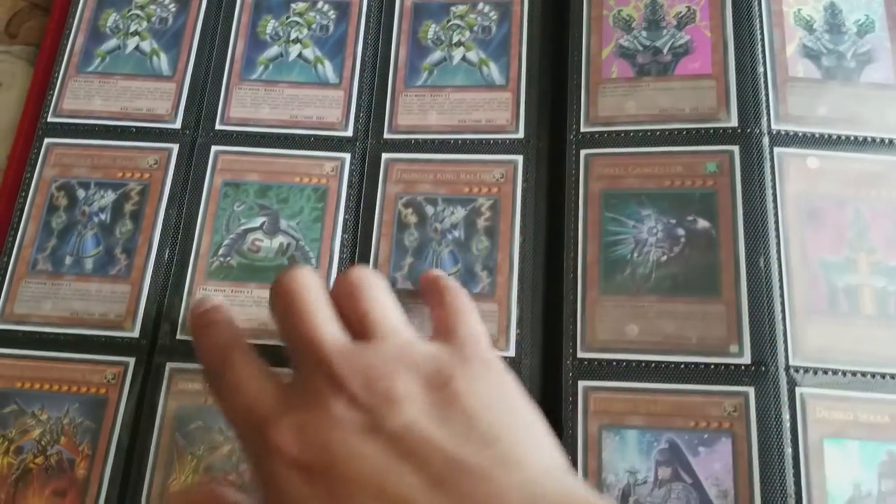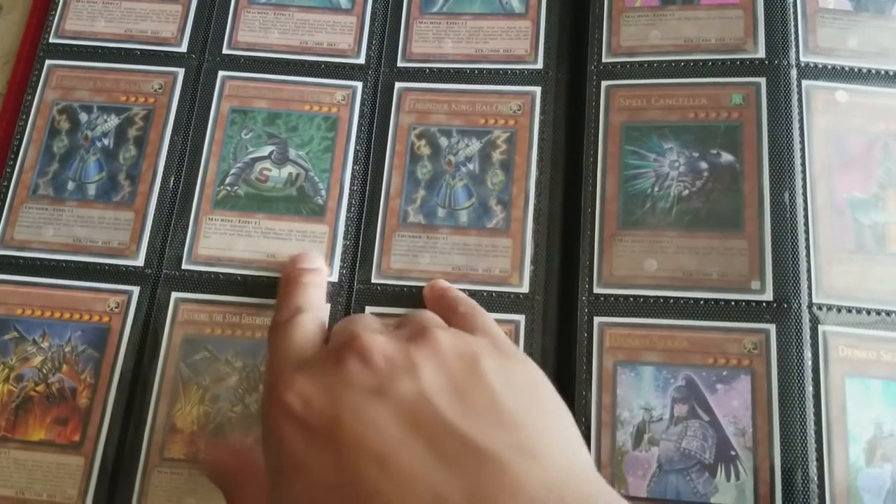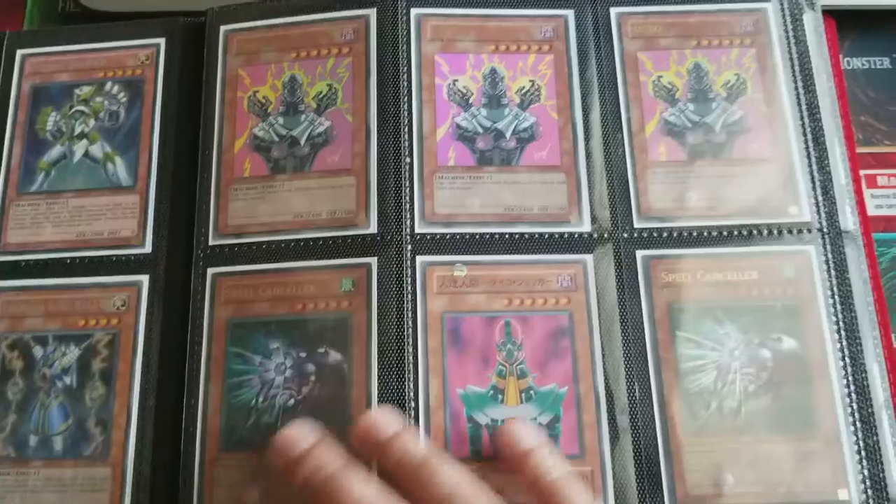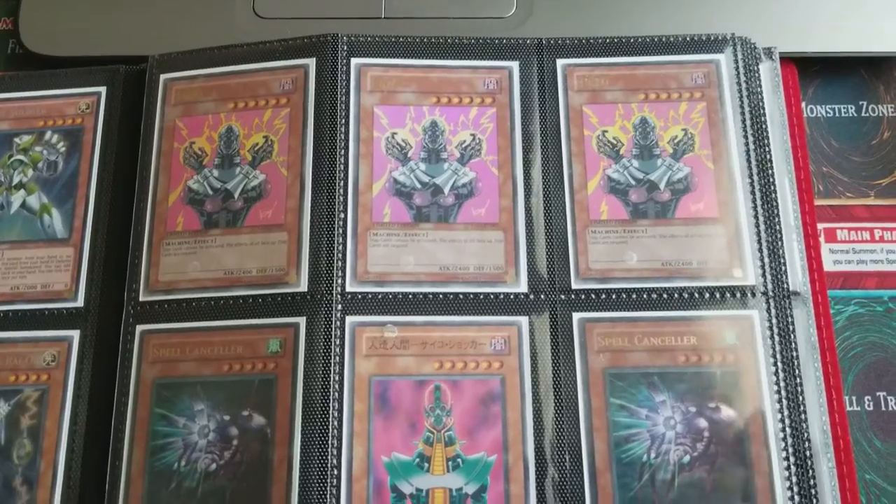Galaxy Soldier, two Thunder King Raioh, the Electromagnetic Turtle, and the Machine Kaiju — those are the cards I'm playing now but those are something I want to put in here. Alternate Art Jinzo, Japanese Jinzo, and Spell Cancellers.